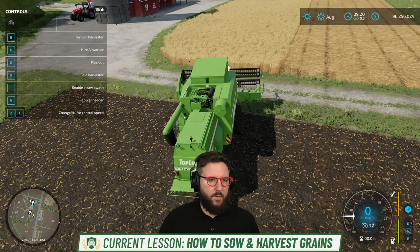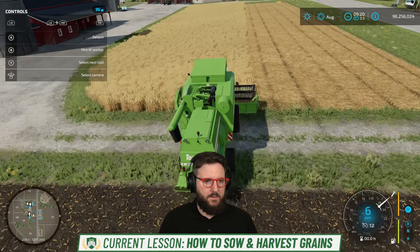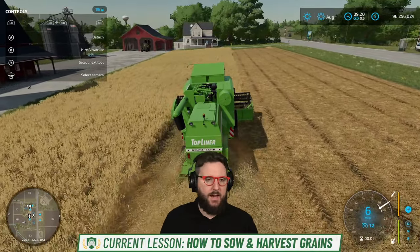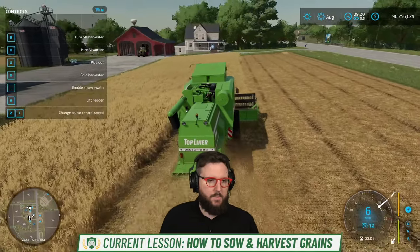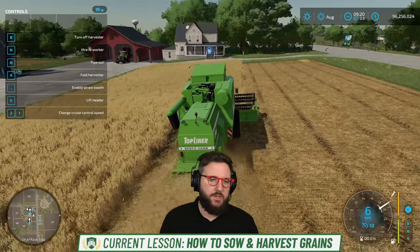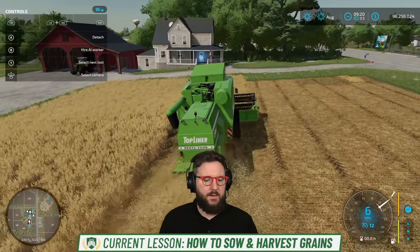We're currently looking at Crops 101: how to sow and harvest grains. We have wheat on this field, but sorghum, barley, oat, canola, and soybeans are also classed under grains in these lessons of the academy. They're the easiest crops to start with — I would agree with that for sure. If you play with seasonal cycles on, which we currently are, you start in August and you can only plant canola. Keep that in mind.